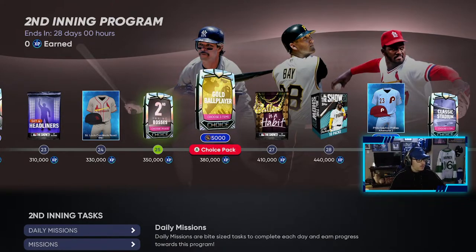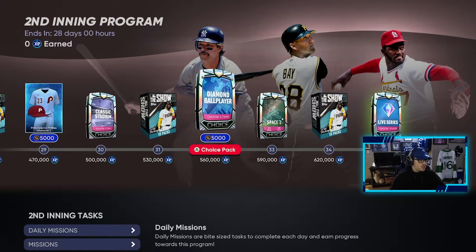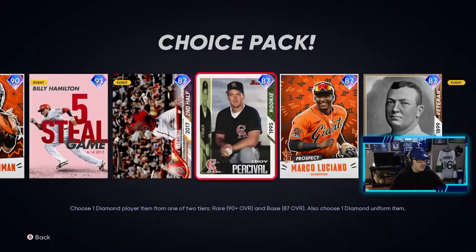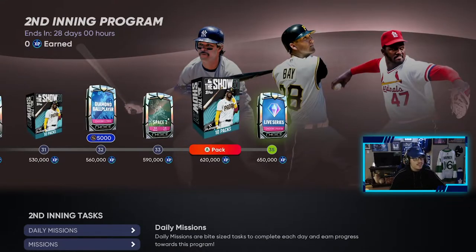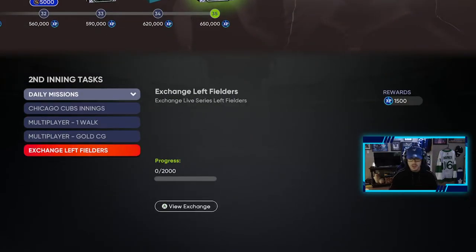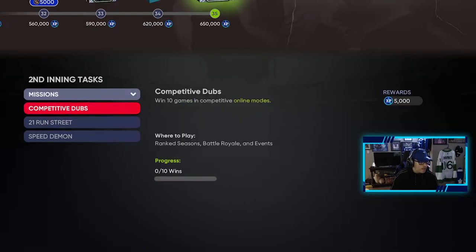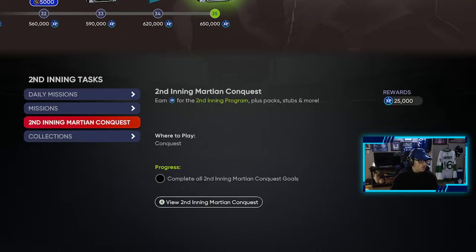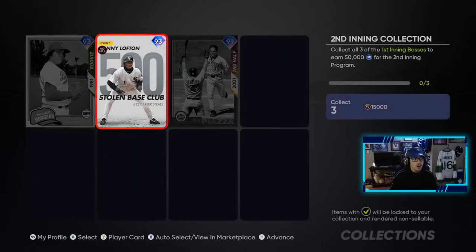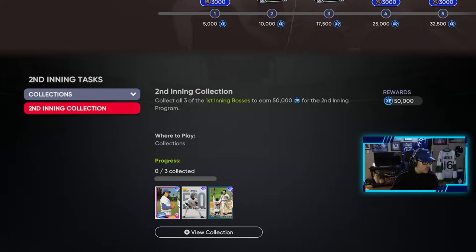Continuing through the program: gold ballplayer, Ballin' is a Habit pack, 10 Show packs, classic stadium, 10 more Show packs, 5K stubs, a Space 2 pack where you can get Hampton and some pretty decent cards, then 10 more packs and a live series player choice pack. Looking at the daily missions: you get 1,000 XP and 2,000 XP for completing missions. Get 10 wins for 5K XP, 21 runs for 7.5K XP, and 10 stolen bases in any online mode for 5K XP. There are also collections — if you get all the first inning cards you get 15,000 stubs and 50,000 XP.